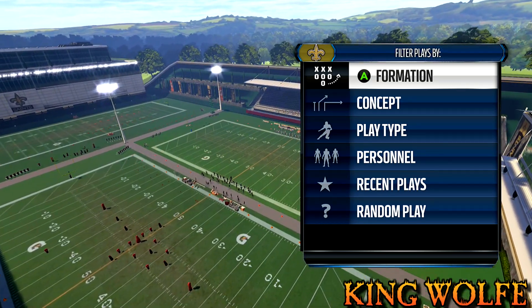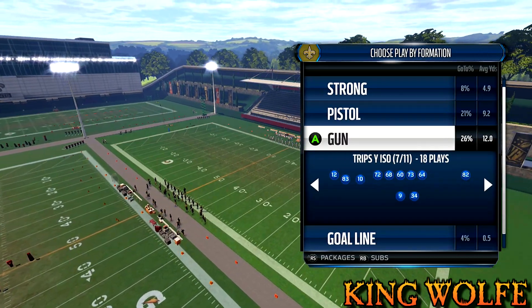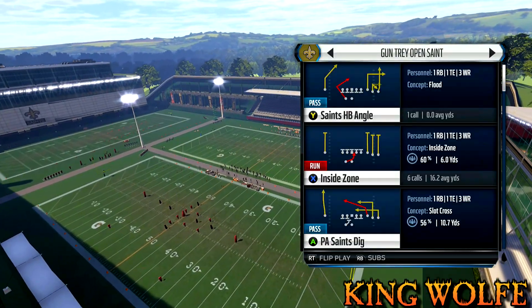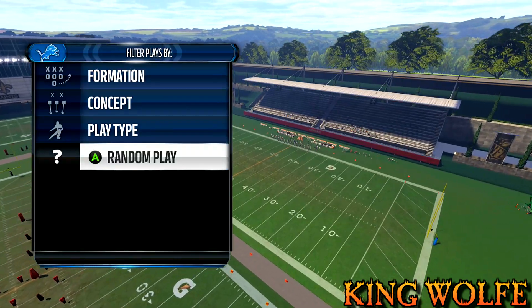Make sure you like the video, comment, and subscribe to my channel if you haven't yet. The formation is Gun, the set is Trey Open Saint, and the name of the play is the Inside Zone. Inside zones and tosses are probably the best run plays in the game.